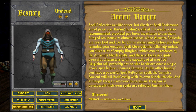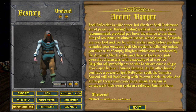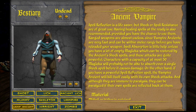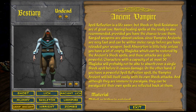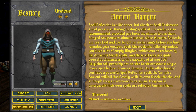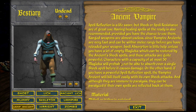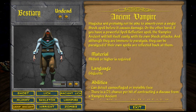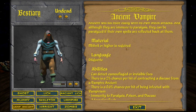Spell reflection is a lifesaver — spell resistance is also of great use. Having healing spells at the ready is also recommended, providing you have the chance to use them. Range weapons are almost useless since vampire ancients are very fast and can be within melee range before you have reloaded. Spell absorption is little help unless you have a lot of empty magicka. Their shock spells and attacks are quite powerful — characters with capacity of almost 50 magicka will probably not be able to absorb even a single shock spell before it causes damage. On the other hand, if you have a powerful spell reflection spell, the vampire ancient will kill itself easily with its own shock attacks. Although they're immune to paralysis, they can be paralyzed if their own spells are reflected back at them — they're not immune to their own paralysis. Mithril or higher required. They speak common, or... etiquette — that's not a language, that's a skill.